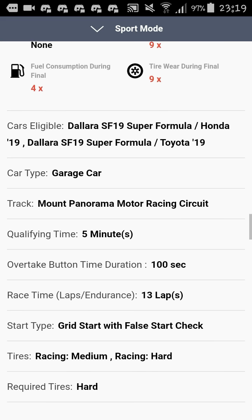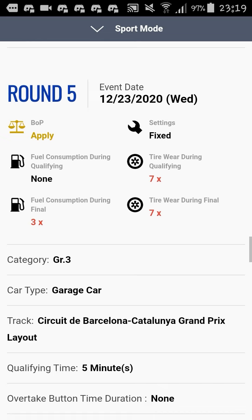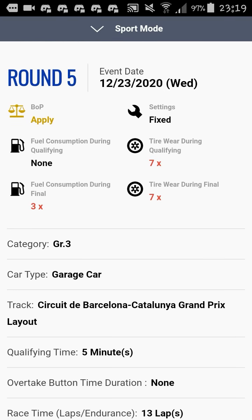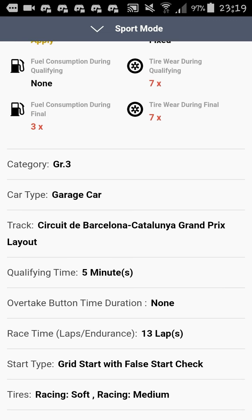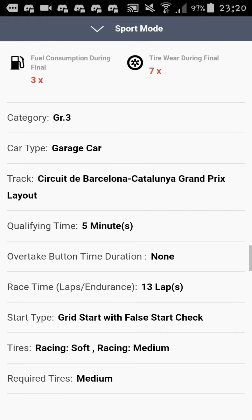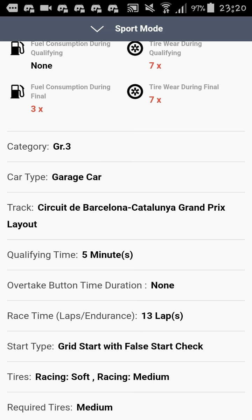It's 13 laps with medium and hard tires, so at least there's some strategy. If only hard tires had been provided I would've dumped this race entirely. Moving to round five — we are halfway through the season. The event is on December 23rd, two days before Christmas. It's Group 3 at Barcelona, which is the F1 testing track. I actually love Barcelona in Group 3.